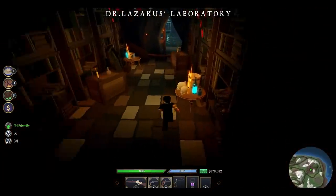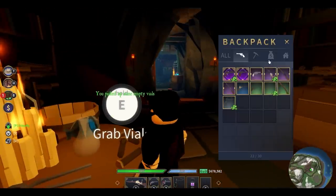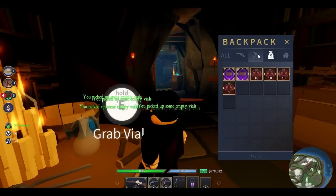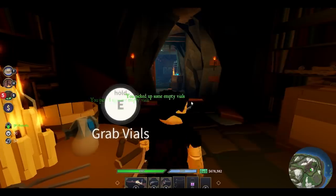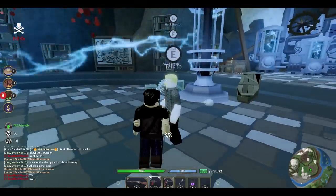To extract their blood you need to get at least 50 vials. Upon extracting 50 zombies you return to the son and he will save his father.